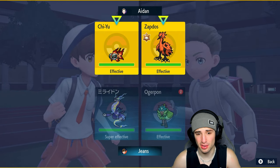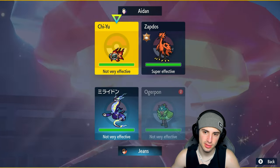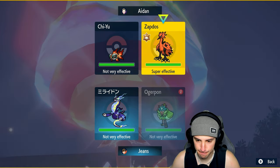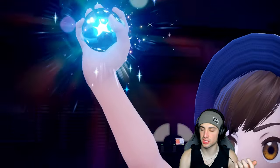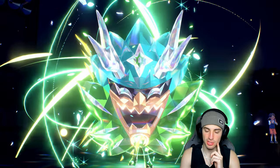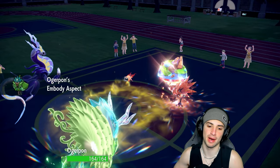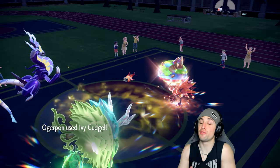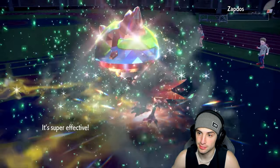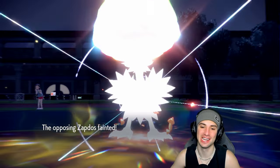Playing it safe — I Terastallize Ogre Pon for more speed and go into Dazzling Gleam just in case Zapdos protects or survives Ivy Cudgel. We get the speed boost with Ogre Pon's body. Zapdos doesn't protect — Ivy Cudgel finishes it off. I probably should have gone Electro Drift since I even get a crit, but Zapdos was dead regardless. Zapdos, get out of here!